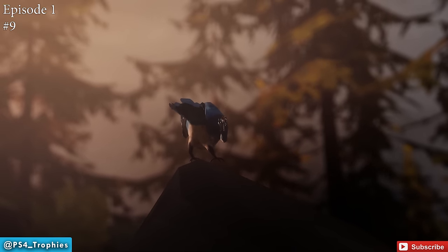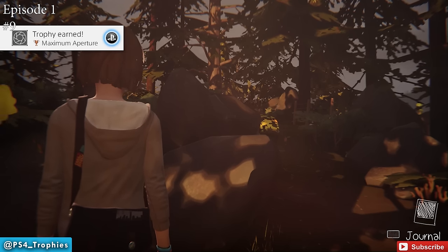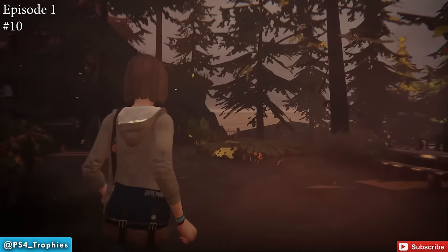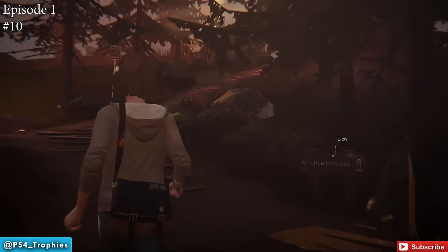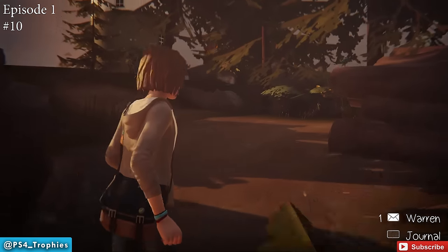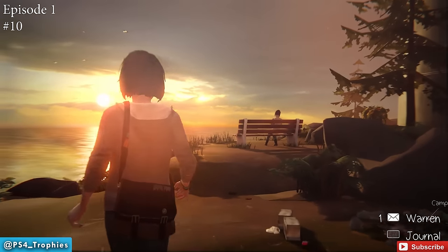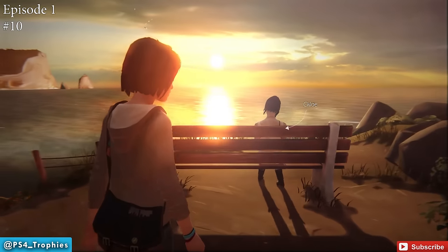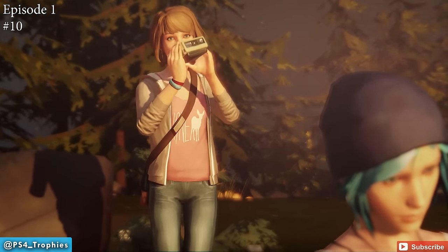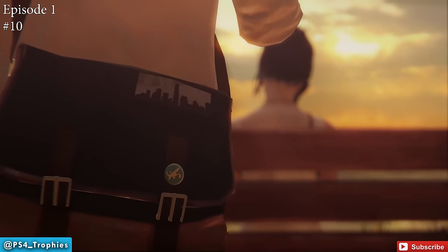Before walking up the hill to meet Chloe, turn around and head backwards to take the picture of the bird. The final trophy — you actually get two trophies: one for taking the tenth photo and one for collecting all photos in Episode 1. Go up the hill, find Chloe, sneak up behind her, there's a sunset in the distance. Get up behind her and hit Square to take the photo of the sunset. That's the final photo in Episode 1.